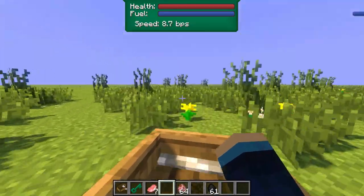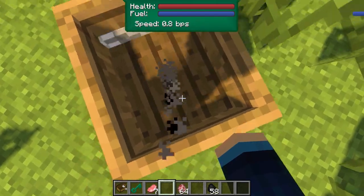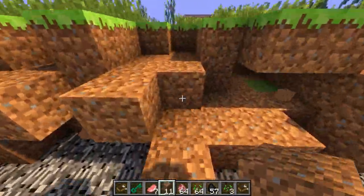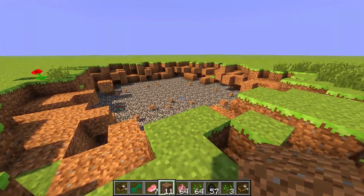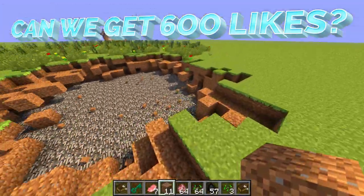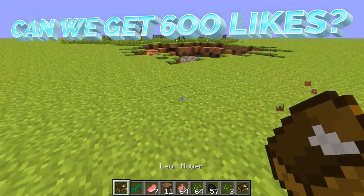Now I'm going to finish off by showing you the final feature of the lawn mower: once it's lost all its health it destroys itself. I'll just hit it once and — oh my god, look at the size of that crater! I was not expecting it to be quite that big. That is one quite explosive lawn mower — very devastating.